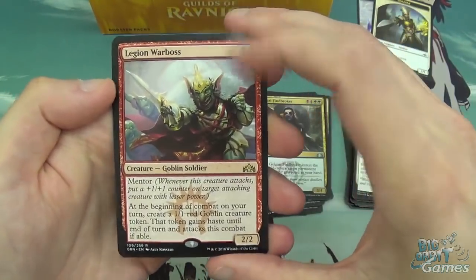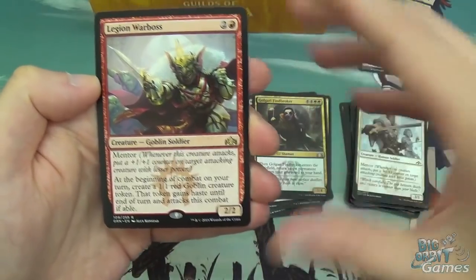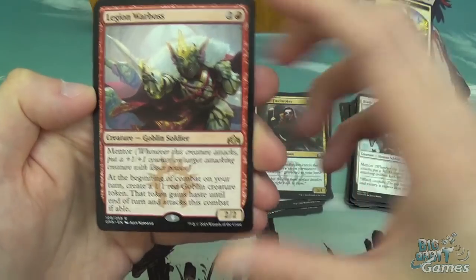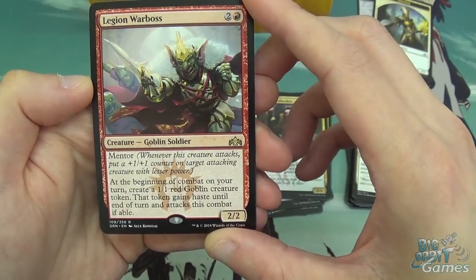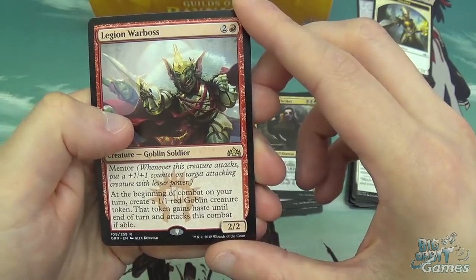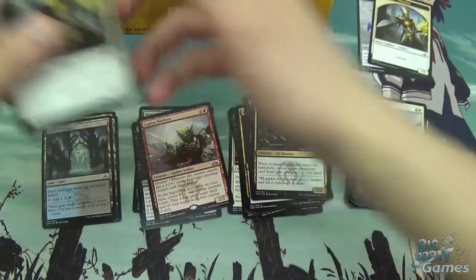Legion Warboss: three mana, 2/2 Goblin with Mentor. Mentor is the Boros mechanic — if you attack with more than one creature and one has less power than the Mentor creature, you put a +1/+1 counter on it. At the beginning of your combat on your turn, create a 1/1 red goblin creature token. That token gains haste until end of turn and attacks this combat if able. He kind of generates his own Mentor targets, which is cool. And a Dimir Guildgate.